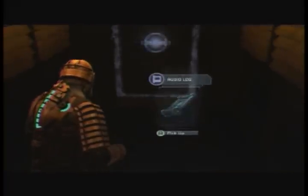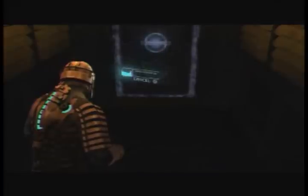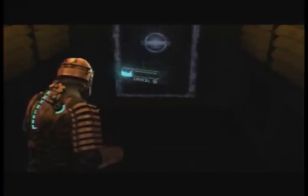For this one, go to level two on the other side and go through the door. You'll get attacked by a tentacle and then you'll come across this log in the hallway. This is on your way to the refrigeration, which is the anti-gravity room.